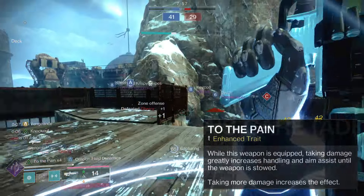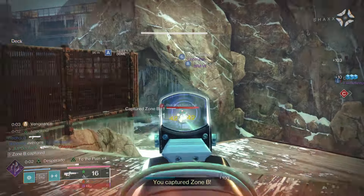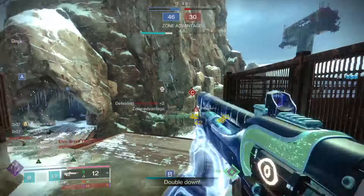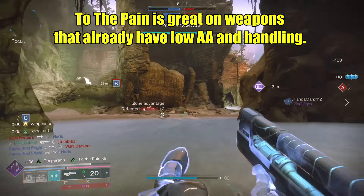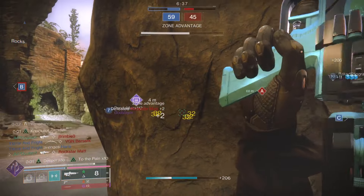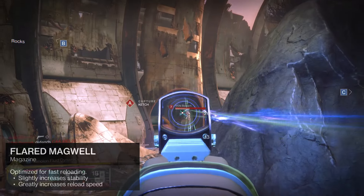We have Enhanced To the Pain: while this weapon is equipped, taking damage greatly increases handling and enemy assist until the weapon is stowed — stacks up to 10 times. That's if you can stay alive long enough in PvP to utilize this perk. After using it for a while, I actually came to appreciate it, and right now I cannot use any other Aisha's Care without this perk.